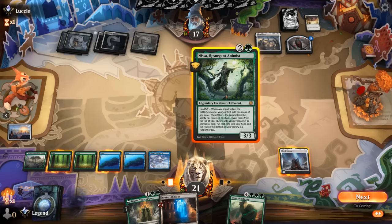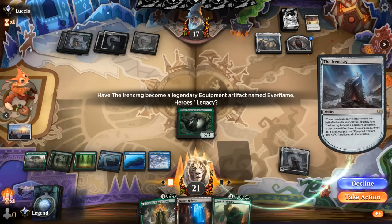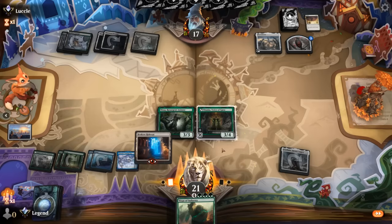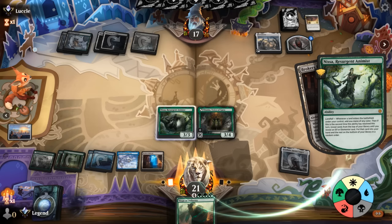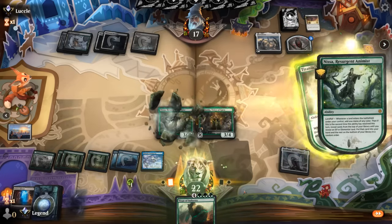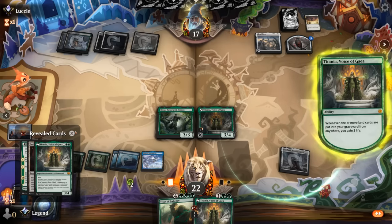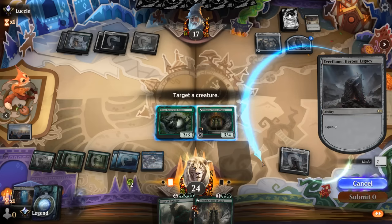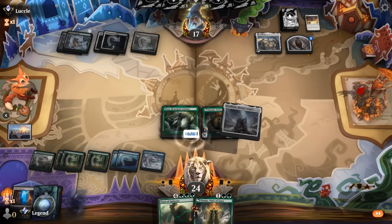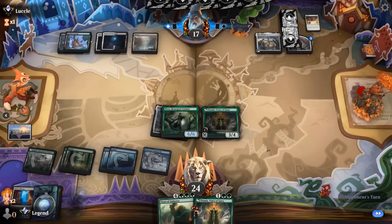Play Nyssa — we can even play Titania as well. Now we're maybe at a point where we're okay transforming the Ironcrag. Get a forest. We'll still be able to equip Everflame and find a backup Titania. Thanks to Argoth, we've got a way to fill the graveyard. We'll equip Nyssa for now. Not a bad turn — got a few options next turn. If another Up the Beanstalk shows up, we want to answer it with Titan. If not, we can just start milling with Argoth since we have enough pressure in play.